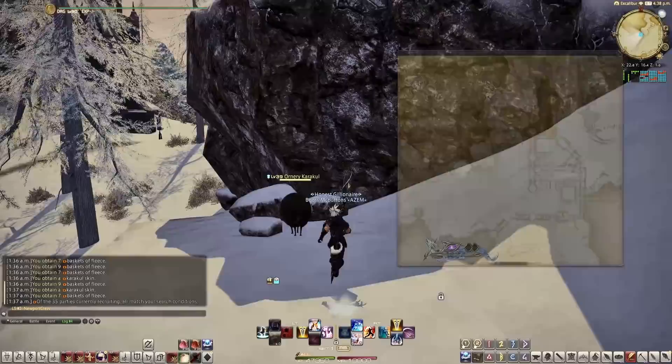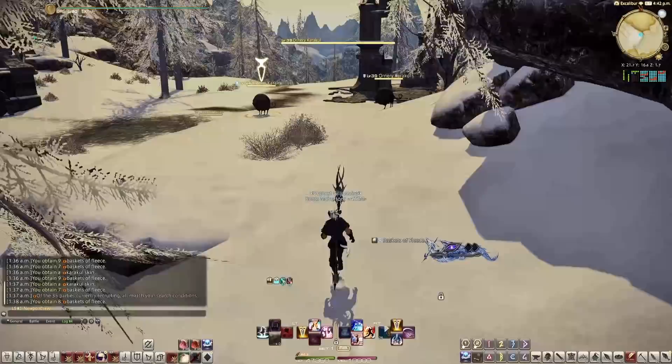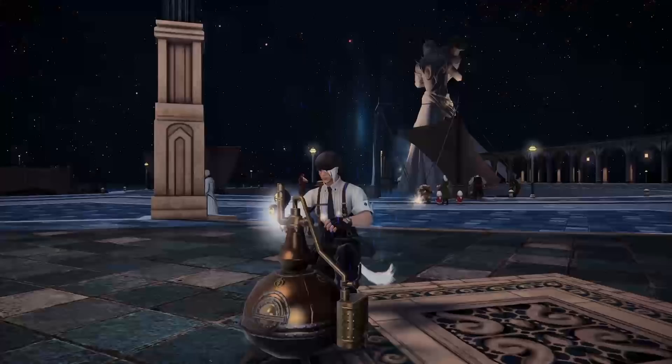The oldest trick in the book for making gil still works: killing sheep for fleece and corthus just outside of Dragon's Head. It's probably just because it's a low-level weaver craft and all the new crafters haven't heard of the Firmament yet. They'll respawn quickly and they drop up to 9 fleece at a time. It should only take about 15 minutes to get a stack of 99, so you can decide if it's worth it or not.